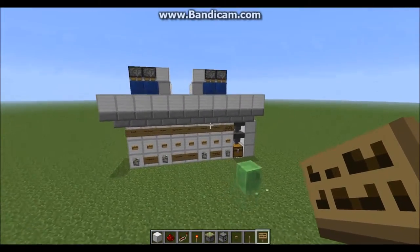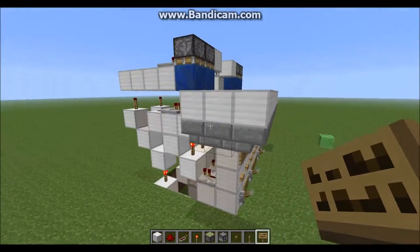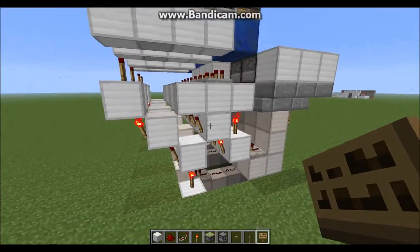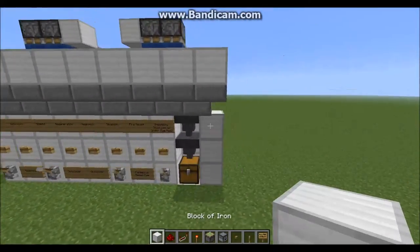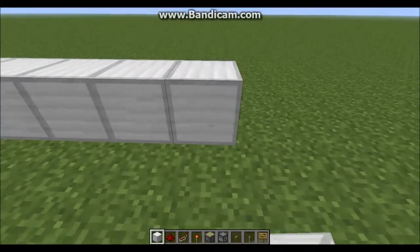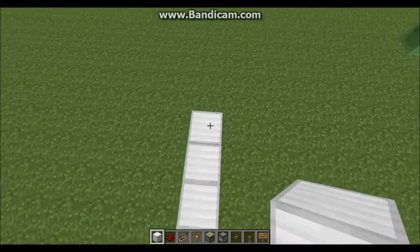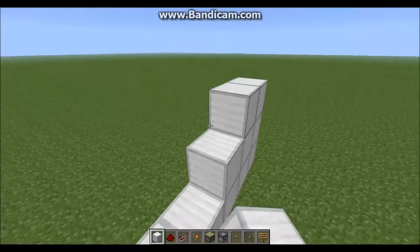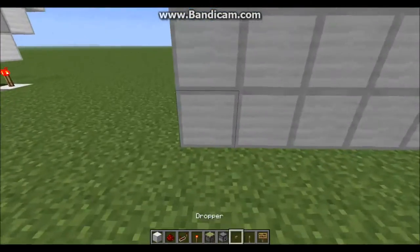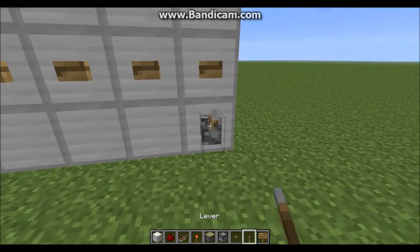Alrighty, we're back. I went ahead and built a smaller version of the design — it doesn't have a floor or the brewing stands or any of that, so you can actually see how it's laid out and what we'll be doing. You want to start building by placing eight blocks long ways and three high. And then placing buttons in the middle section going all the way across.